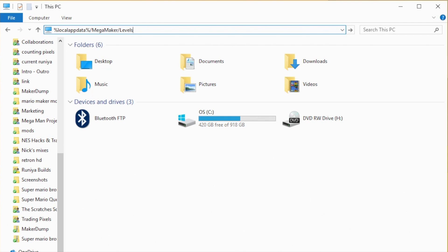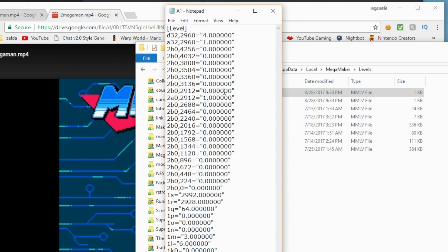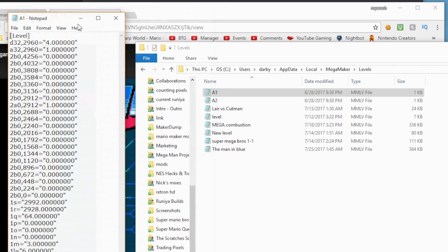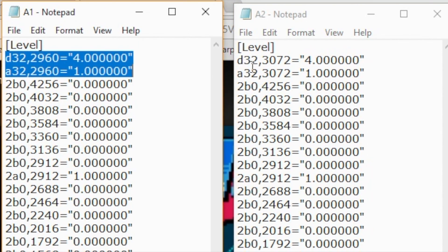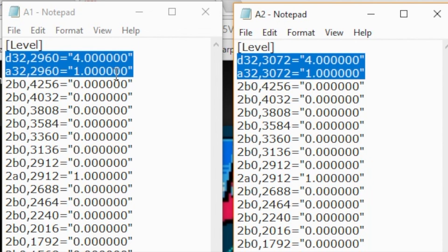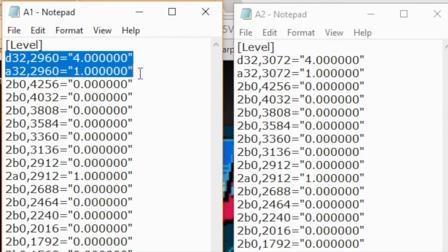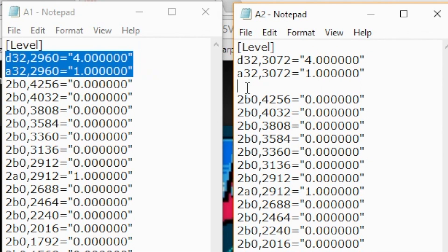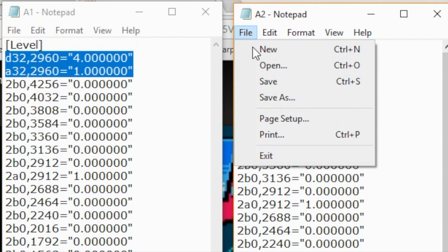Once that's done, hit enter and it will bring up your list of Mega Maker levels. Now we'll open up the two levels A1 and A2 — those are the ones we just made — open these in Notepad. We'll place one over here and open up A2 and place it here. Now we'll want to pay close attention to the top two codes in A1 and the top two codes in A2 — this is actually Mega Man's position in your level. So we'll go over to A1 and copy the top two lines of code under the level. Then go over to A2, count down two lines, and hit enter so we separate the top two lines of code and the third and fourth line of code.